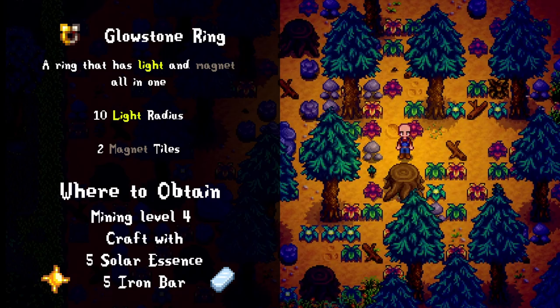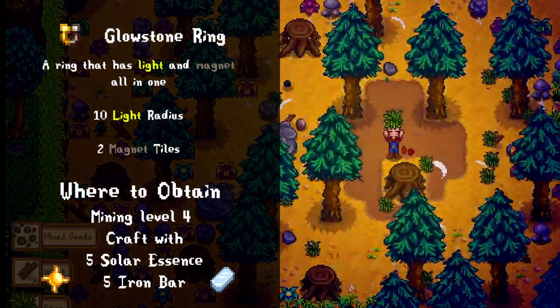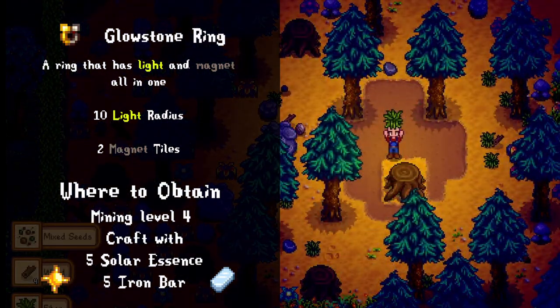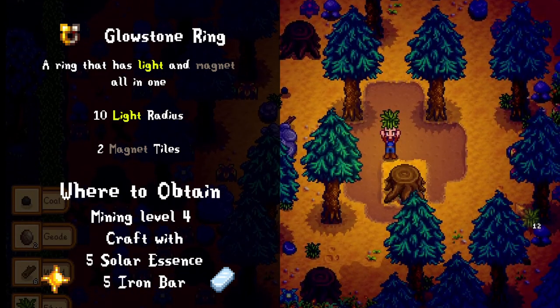Now that we've leveled up from the regular mines, let's move on to the crafted rings. I overlooked this ring when I first started playing Stardew Valley but eventually I opened my eyes to it. It's such an efficient budget item — easily top tier. It's effectively a glow ring combined with a magnet ring, and you can wear two of them, which is like wearing four rings. It's relatively easy to make — you just need some iron bars and solar essence.